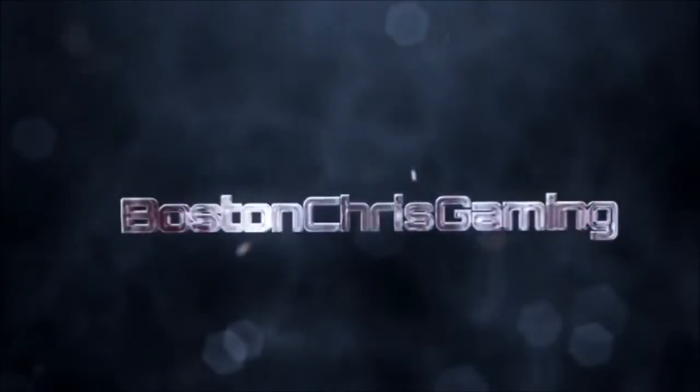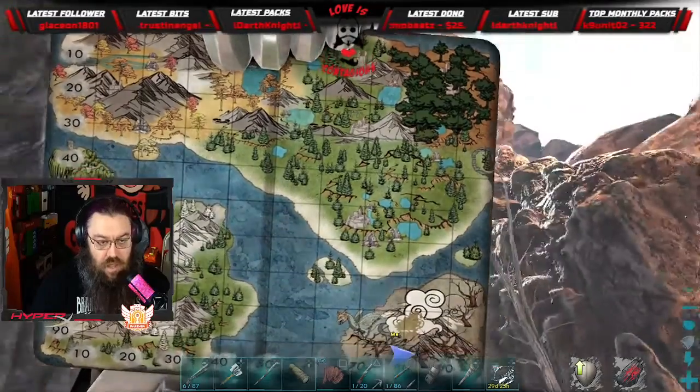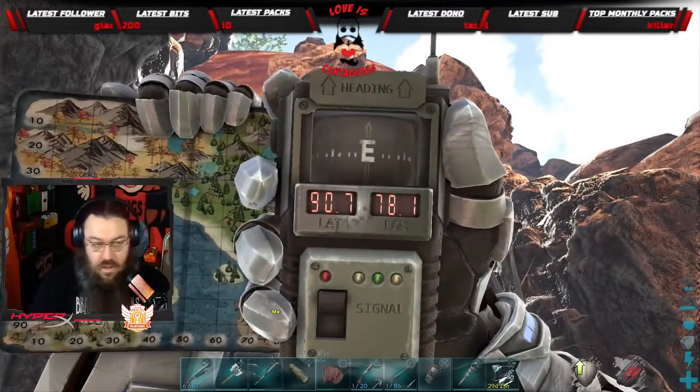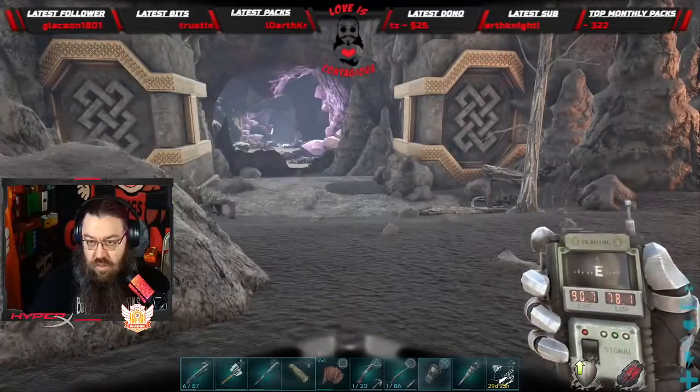Hey guys, Boston Chris back again with another Ark Fjordur video. This time I am looking for the Artifact of the Immune. Let me show you where we are on the map and how we're gonna get it. This is where we are on the map — the bottom right-hand side, right down there. Here are the coordinates: 90.7, 78.1, and it looks like this right here.